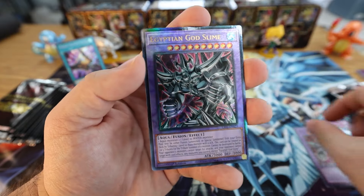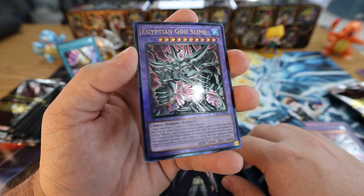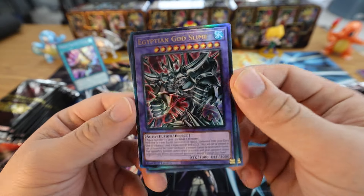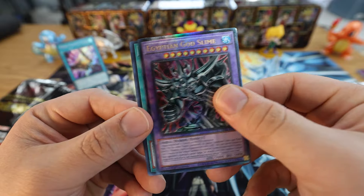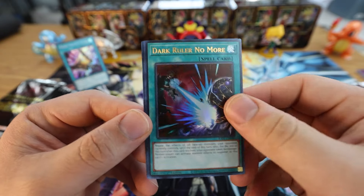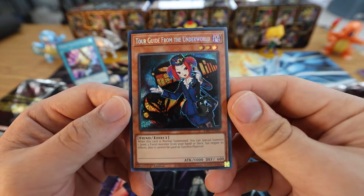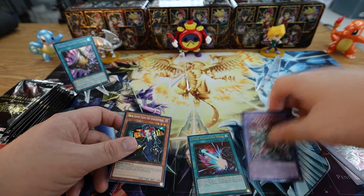Here we go — the first Ultimate Rare: we have another Egyptian God Slime right in the second slot. That can definitely happen with this set where you get them back to back. We got another Dark Ruler No More and for the Secret slot we have Tour Guide from the Underworld — the regular one. So we got one in that pack — we got the Ultimate Rare God Slime, so we'll put that up there.